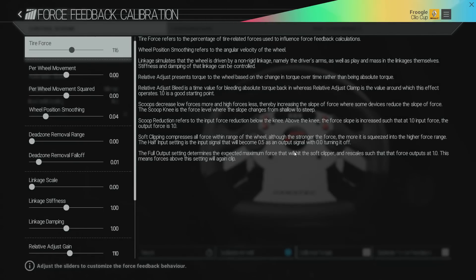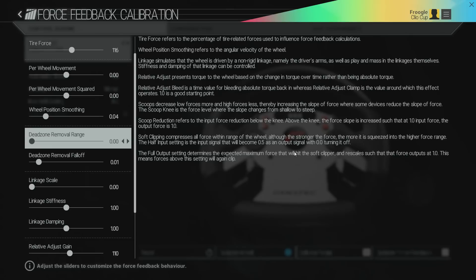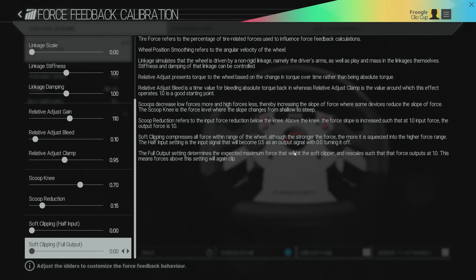You have all these different force feedback settings, many of which are not obvious at first glance. Like, what the hell is tire force? What the hell is dead zone removal range — why do we have that? There's another one: scoop. What is scoop knee, what is scoop reduction? These are all very, very important because out of the box, if you're using a force feedback steering wheel, they can't account for everybody's tastes and individual wheel configurations. Many wheels like the Fanatec or Thrustmaster are fully configurable in the wheel themselves. Rather than give presets, they've given you the options to customize everything.